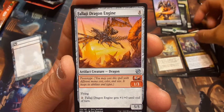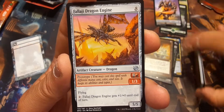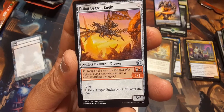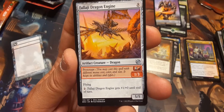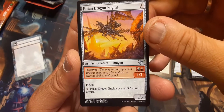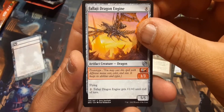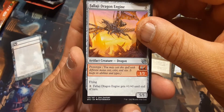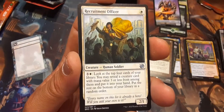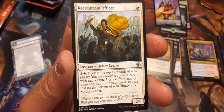Falaji Dragon Engine: for eight he's a 5/5; for two and a red he's a 1/3, and both have: pay two — Falaji Dragon Engine gets plus one plus zero until end of turn. I mean, it's okay — I'd put him in a deck, maybe not the best deck.